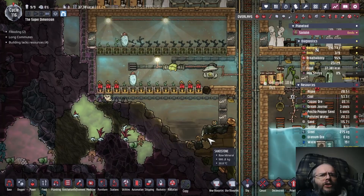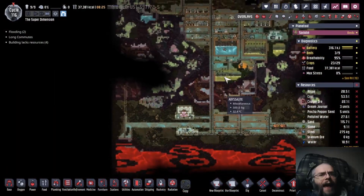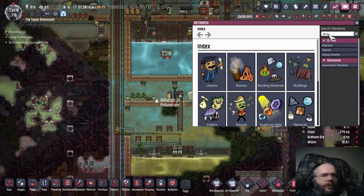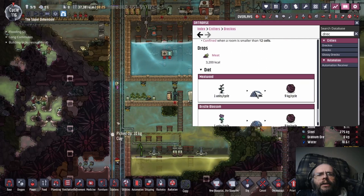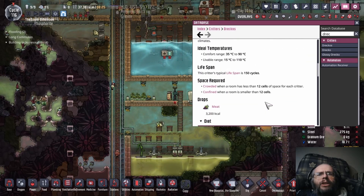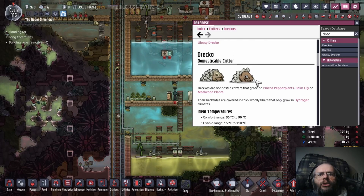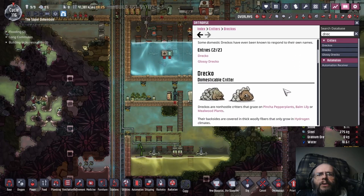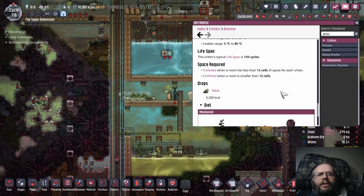On the subject of critters, I've been thinking a lot about the oil problem — i.e. the fact that we don't have any. I remember that one of the alternates of the Draco, specifically the Glossy Draco — they still produce phosphorite, which is helpful, but they can be sheared for plastics, which we need. The normal Draco, I think, are sheared for reed fibers. I'm pretty sure that's the way things are.